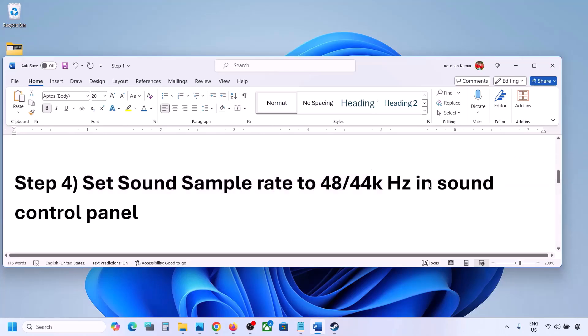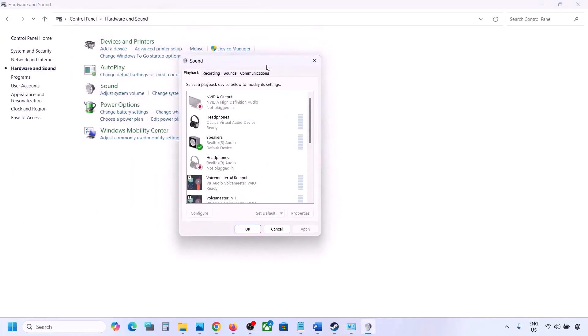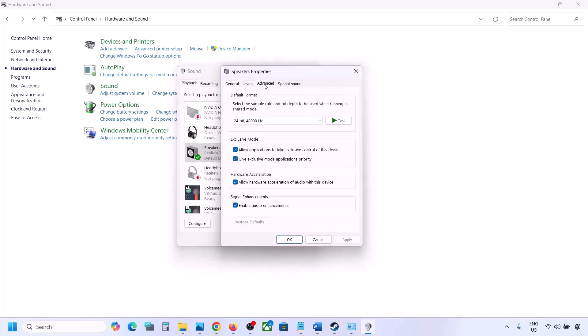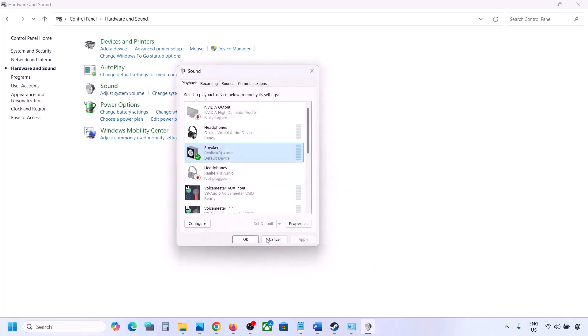The next step is to set the sound sample rate to 48,000 or 44,000 Hz in Sound Control Panel. Type 'Control Panel' in the Windows search box, go to Hardware and Sound, then click on Sound. Select your audio device, right-click and go to Properties. Go to the Advanced tab and try selecting 24-bit, 48,000 Hz. Hit Apply, click OK, then launch the game and check.